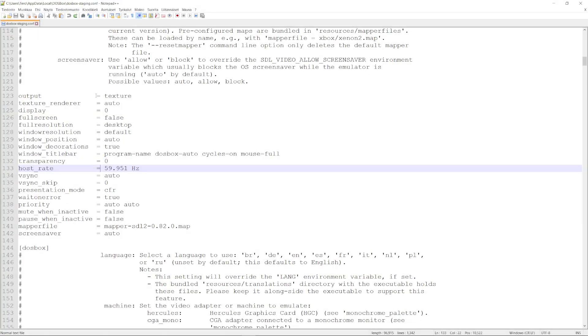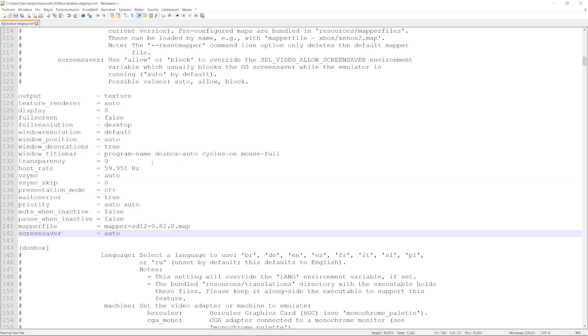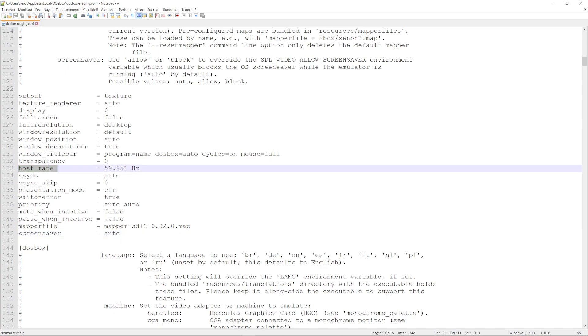These are my video output settings — they work for me. You should check them out and edit if you need. The important one is the host_rate, which I have set to 59.951, which is the same refresh rate that I have on my monitor. This will prevent screen tearing on your gameplay.